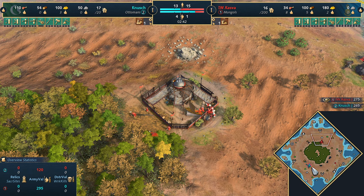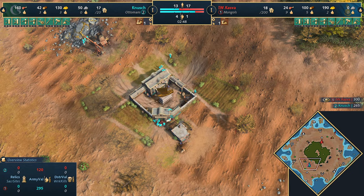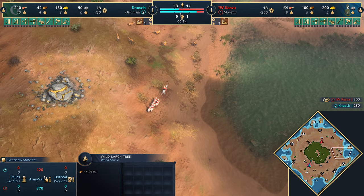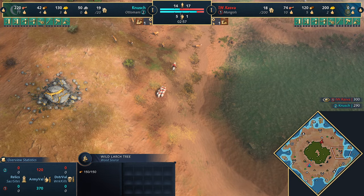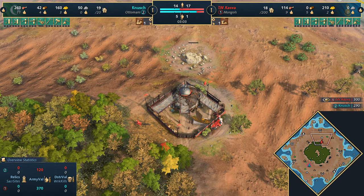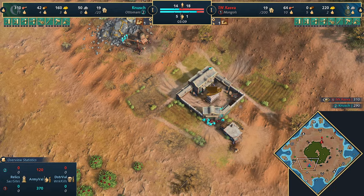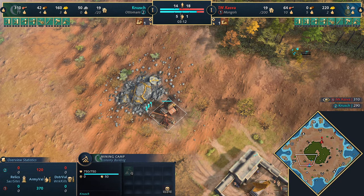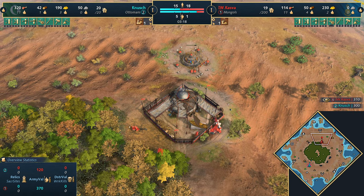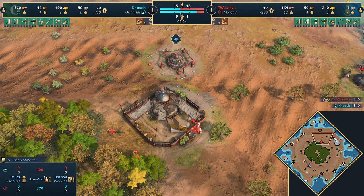Both players are going to build up a strong economy in the dark age and get to the Feudal Age relatively soon. This matchup is interesting - both civilizations are very aggressive and could go either way. Both have that kind of Feudal Age pressure. Kazva's going to play this a bit more standard, more different from what we'd expect from the Mongols. No dark age pressure - he's going to the Feudal Age pretty soon.